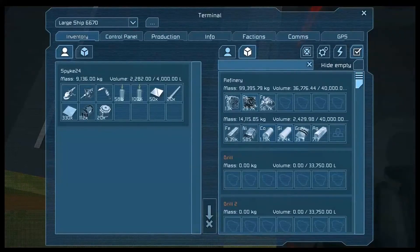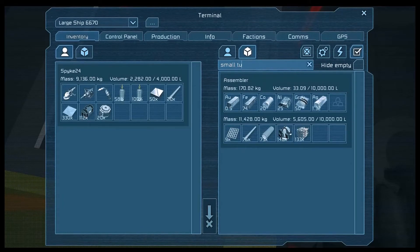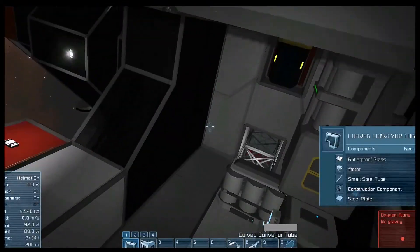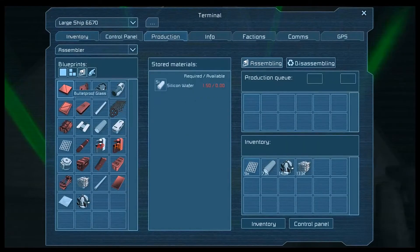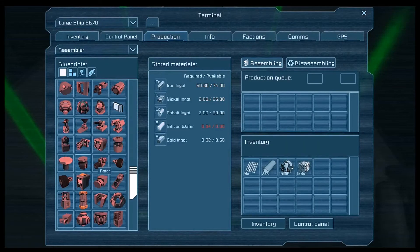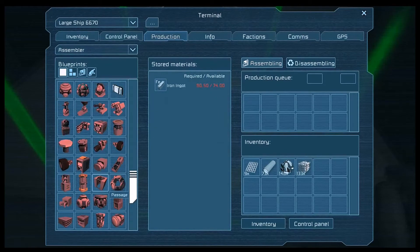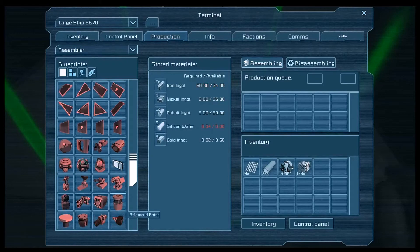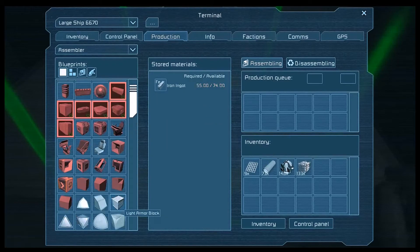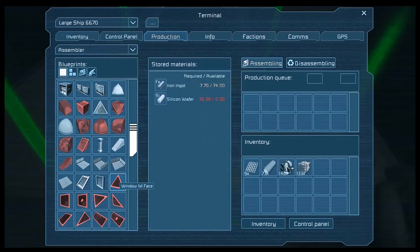And why we are doing this - high production. Large. Looking for an antenna. There's a beacon. Doors. Landing gear. Laser antenna. Or detector. Antenna.